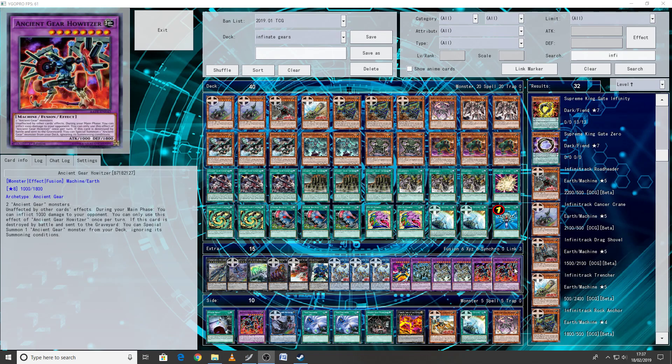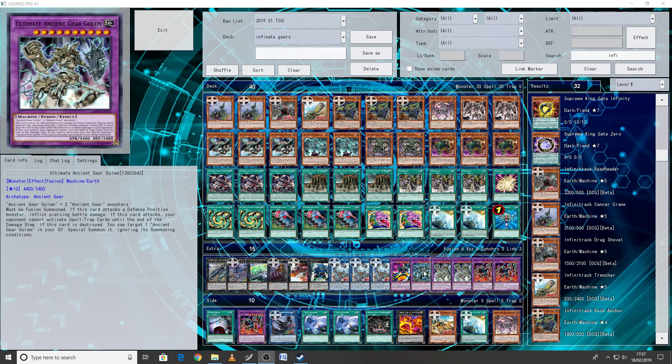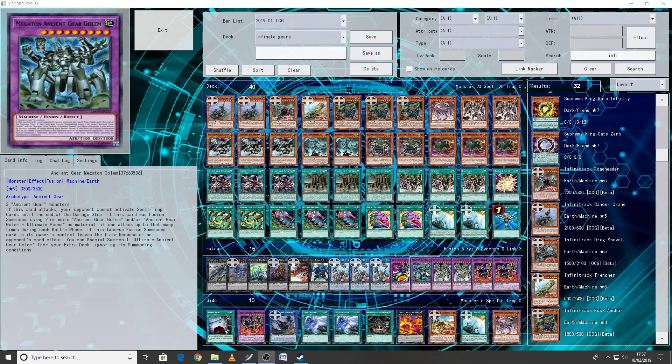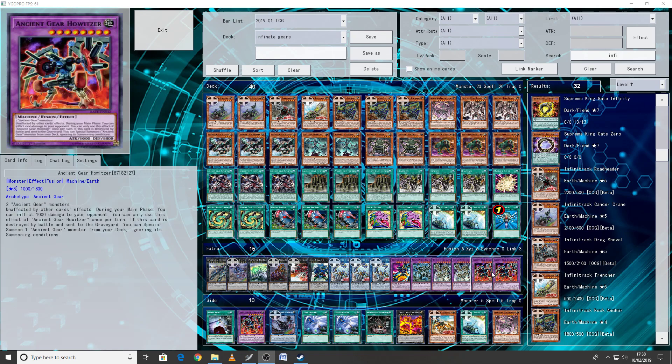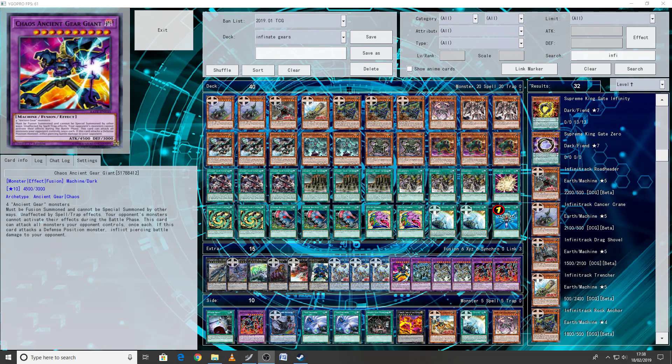The extra deck is two Howitzer, two Ultimate Golems, one Megaton, and one Chaos Giant for your fusion monsters — six fusions total. I like two Ultimate Golems because I like fusing into one naturally and having one as backup for my Megaton. I like two Howitzer because it's the easiest one to go into, and you can still use some plays with the new timewalls. Chaos Giant is there for the Overload Fusion; if you take out Overload Fusion, just cut Chaos Giant.